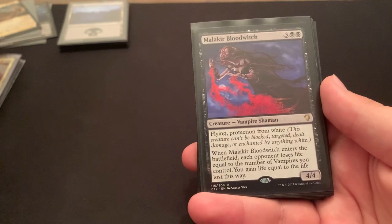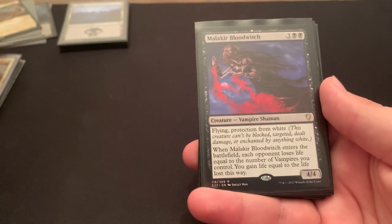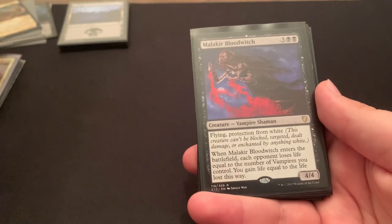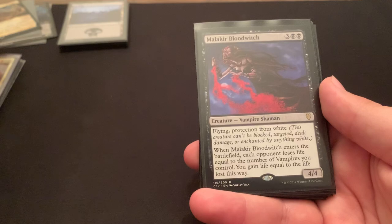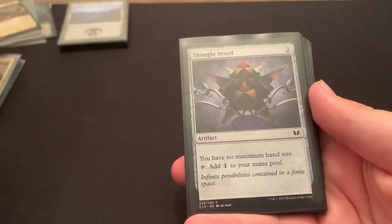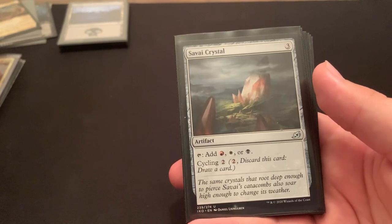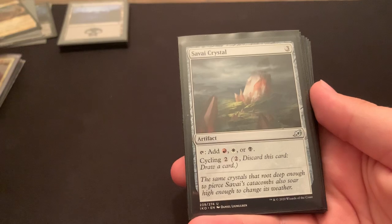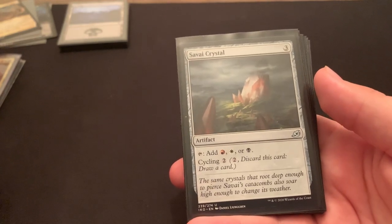Malakir Bloodwitch — great card to just kind of get someone with. 5 mana 4-4, pro white, flying. When it enters the battlefield, each opponent loses life equal to the number of vampires you control, and you gain life equal to the amount lost. At the very worst in a pod of 4, if I have nothing on the field, I get the 1-1 from Edgar, so everyone loses 2 and I gain 6. I drain everyone, gain 6, and it's a pro white 4-4 flyer for 5. Works for me. Thought Vessel — good ramp, no maximum hand size. Savai Crystal — it's a good rock with cycling. I cut the Mardu Banner for this, just because the Banner requires paying 3 mana to sack it to draw a card, while this one you just cycle for 2. The crystals are way better than the banners.